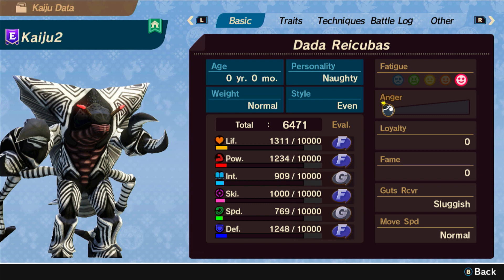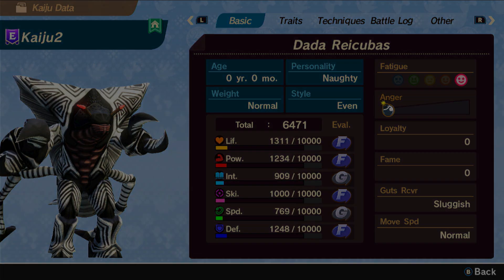These are the stats of the Dada Recibus that we created at the Altar. After inputting the stats, we can see that 4 are out of alignment.